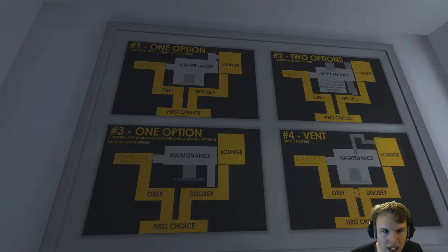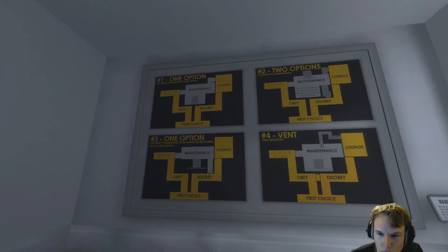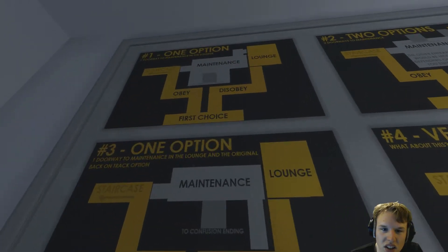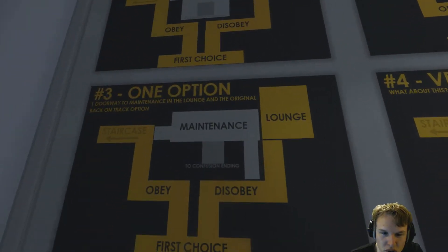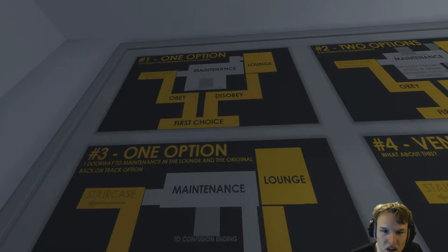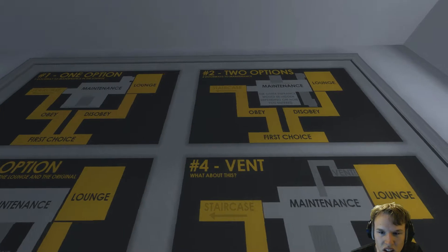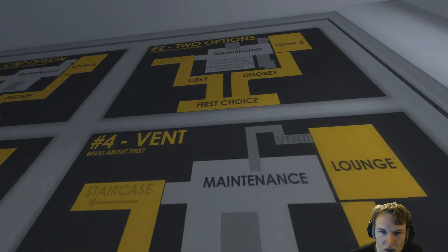Disobey, obey, staircase, lounge, maintenance — they all end up in maintenance. I got the confusing ending to confusion ending. The other entrance would be hidden depending on how you entered.